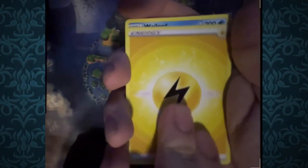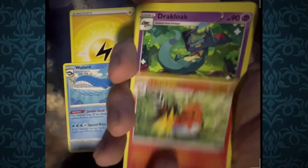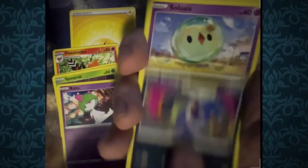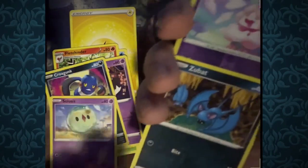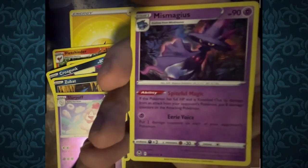I forgot to do the prediction, but we've got an Electric Energy to start us off. We've got Whale Lord, Fletchhinder, Dracaloke, Spinarak, Ralts, Progunk, Solacis, Zubat, Reverse Foil Slurpuff, and for the rare, Mismagius. This is a nice looking Mismagius — really nice. Lots of really good ghost type cards in this set, honestly.